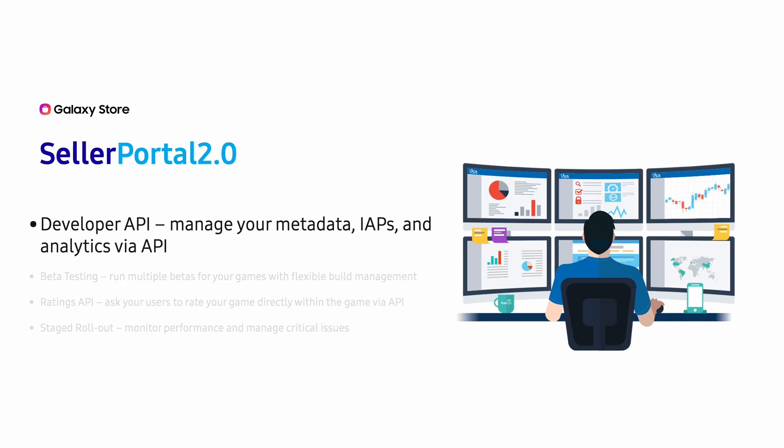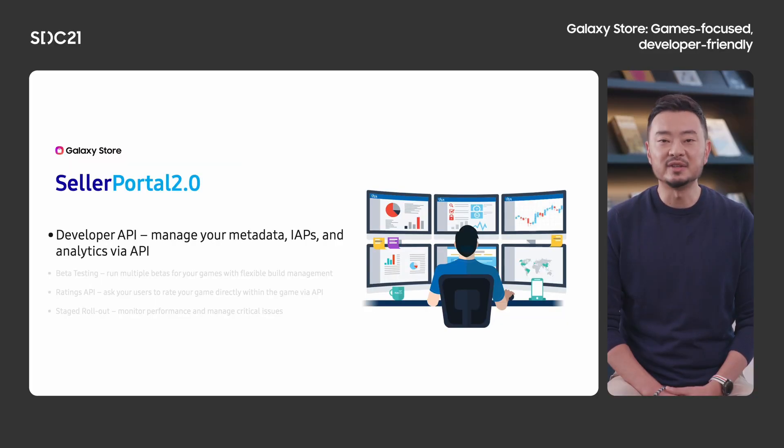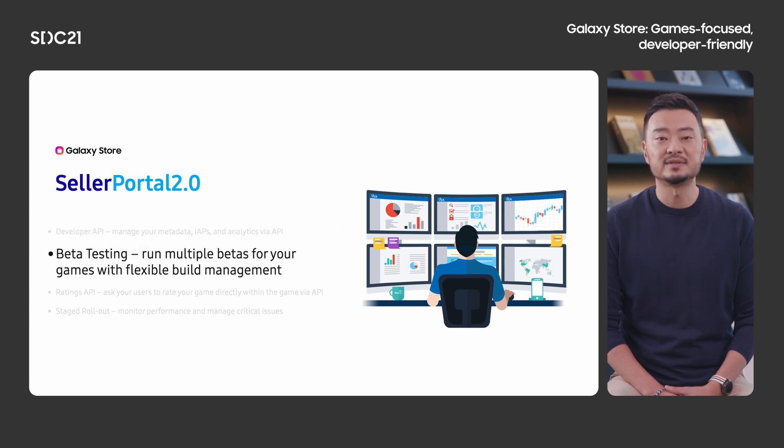Not only has the Galaxy Store design had a facelift, but so has our seller portal, our developer console interface. We have made initial onboarding as a new developer onto our platform easier with the adoption of DUNS number validation — now you can be approved as a developer within minutes instead of days. Several months ago, we introduced our first iteration of our Galaxy Store developer API. Gone are the days of manually inputting metadata and IAP SKUs directly into Seller Portal. Our developer API will help eliminate the risk of human error by automating these build management data entry processes. Our enhanced beta testing feature now allows developers to upload multiple APKs to a single application name and run up to six beta tests simultaneously.